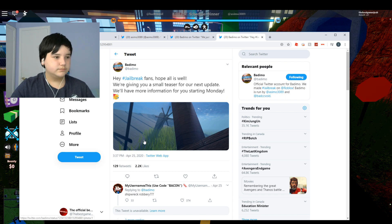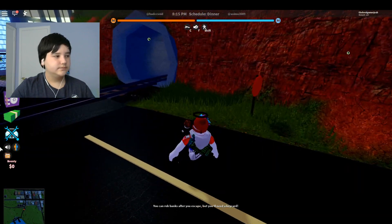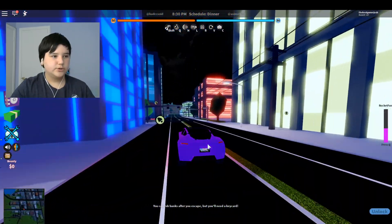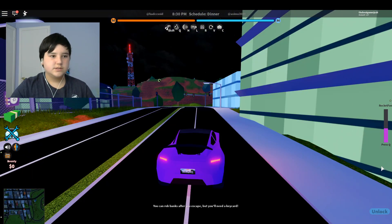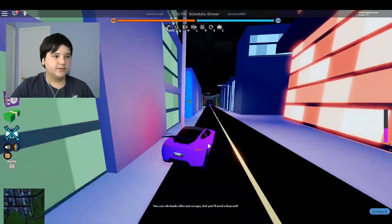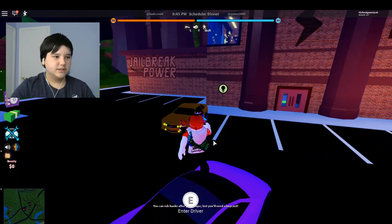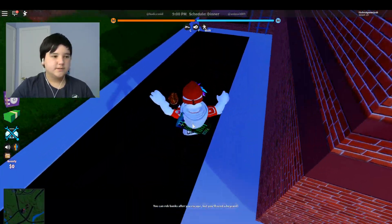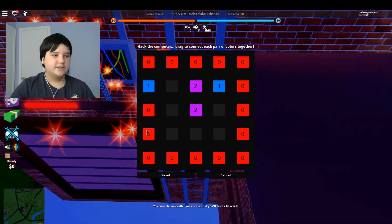It looks like a ship robbery to me — maybe a wrecked ship. Looking at this picture, there's grass and moss around it. As you know, when you go to the bottom of an ocean you see a lot of stuff, and wrecked ships that have been there for a long time are going to have that. This ship looks exactly like the new update's pirate ship.